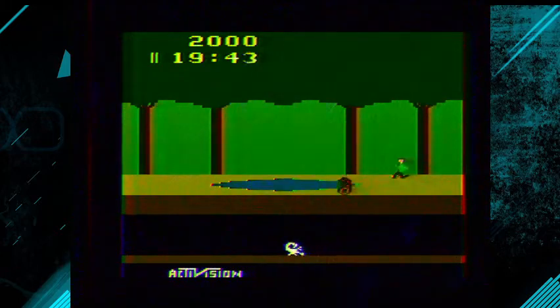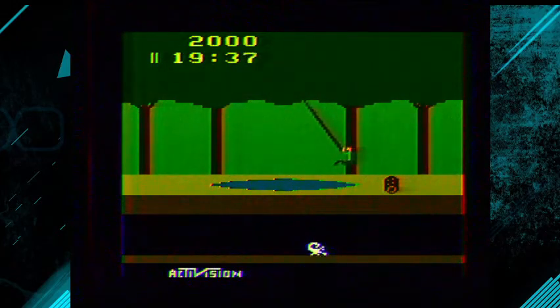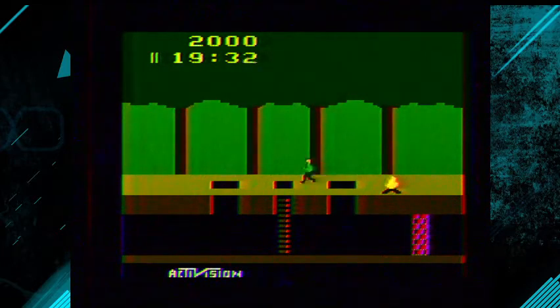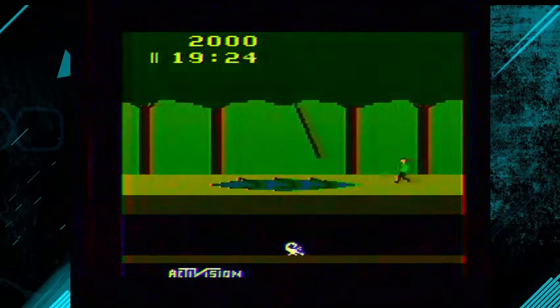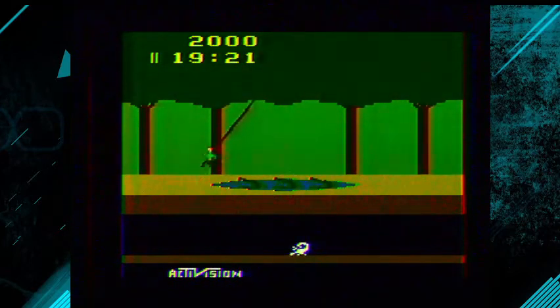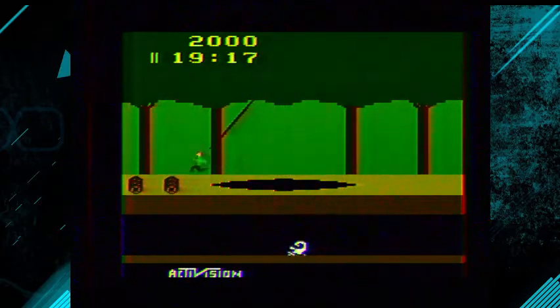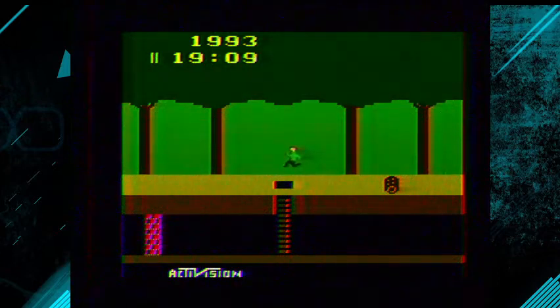We're playing this on an actual Atari 2600. One of the tricks I learned is there's a timing to these pits — you can actually just keep running across if you keep going at a steady pace. Snakes. Another pit. You have 20 minutes to gather as much treasure as you can for a high score. And you don't want to hit those logs or they take away your score.